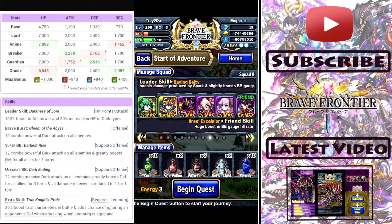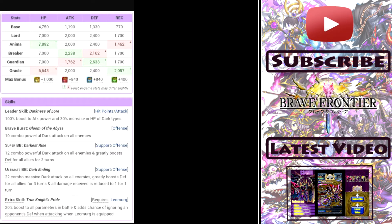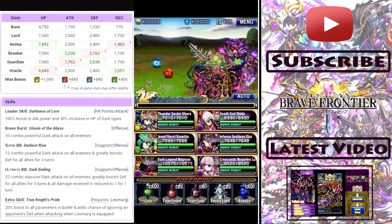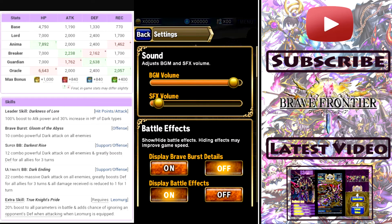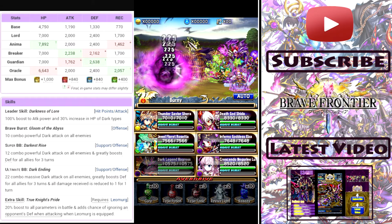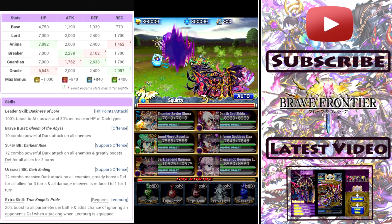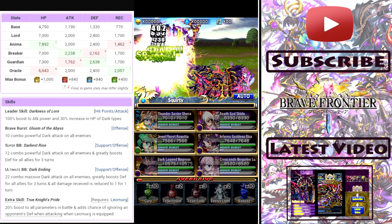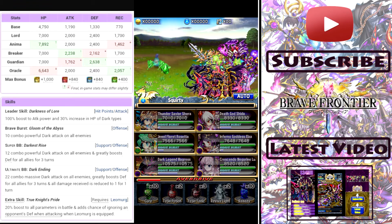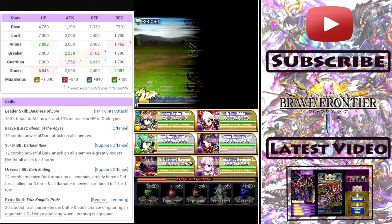All seven star units have an ultimate brave burst and an extra skill. Usually I come solo or with only the unit I'm reviewing, but since these seven stars are a little different, we're going to bring a whole squad to help build up the BB gauge and take it one step at a time showing off these seven stars. First let's check out Magris's attack animation — you see the dark energy forms a spear or an extension of his lance, which looks pretty freaking sick.